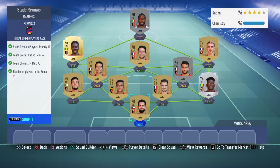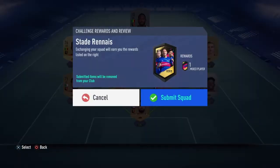Final pack, guys. This is the rare mixed players pack for Stade Rennais. It cost me about 10 to 11k because some players are a bit higher in price — three silvers are going for at least 1k. Without the silver players it's costing about 7k. Let's go ahead and open these packs.